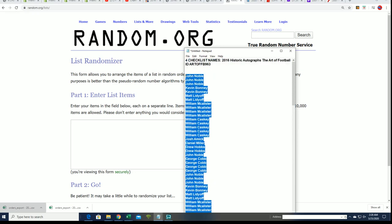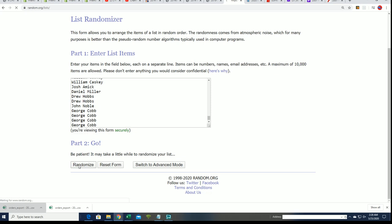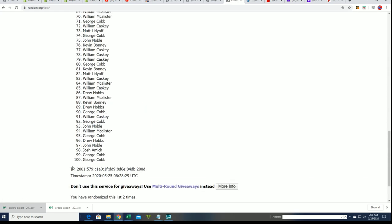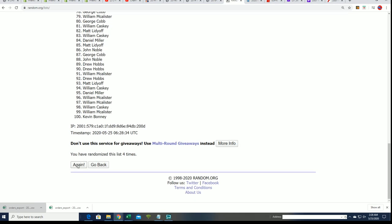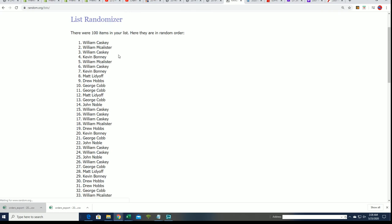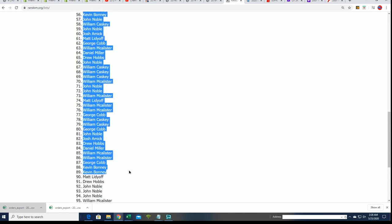Let's do some randomizing here — seven times for the owner name, seven times for the checklist. We'll see what it's gonna be. All right, here's lucky number seven, and that's our first list complete.